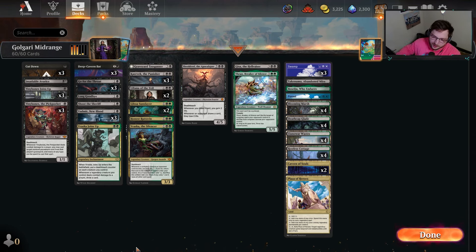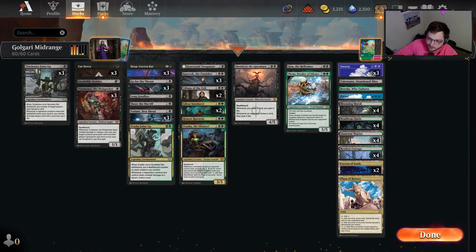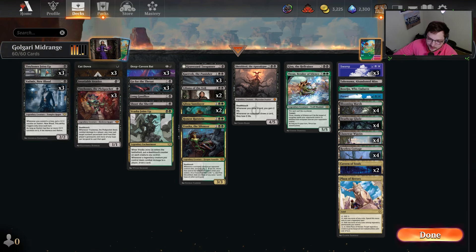Hello everyone and welcome back. Today we're going to be playing some Golgari - it's a little lackluster on the green, but we're trying to work it into a shell that we already know works. We're trying to get these new cards and see which cards are strong enough to make mono black or Orzhov consider playing Golgari instead, adding that green color into the deck.